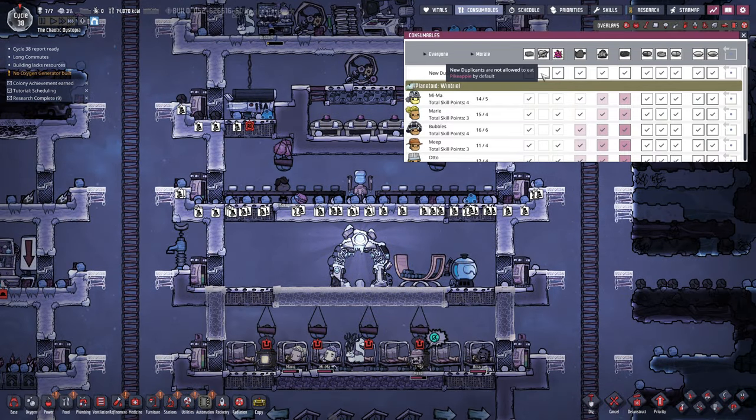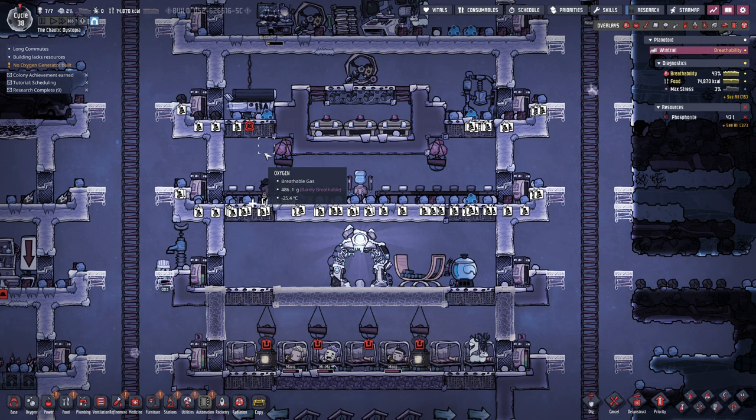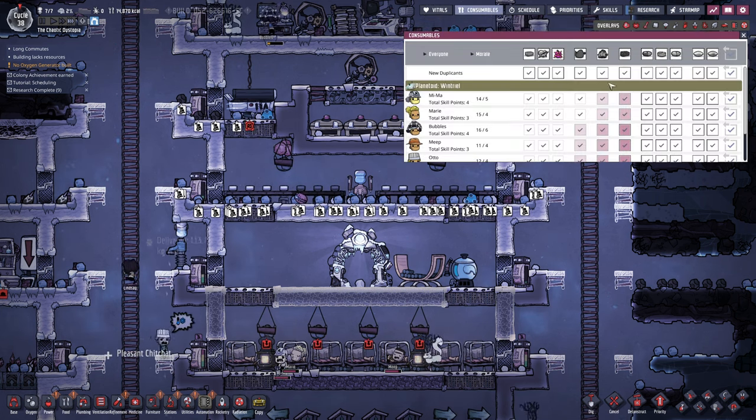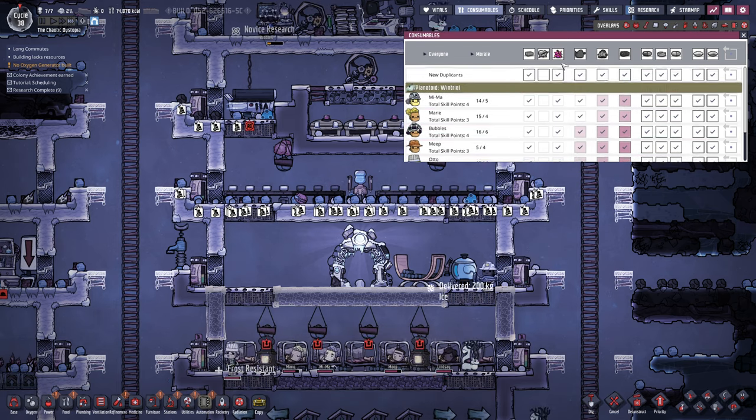Do we need ladders or fire poles? Fire poles might be nice. Let's cut that down to 95 — that way the battery's got to drain a little bit so she's just not constantly falling off of it. Now she is a rancher. I can't put her in ranching yet though — we're gonna have to put her in as a farmer.